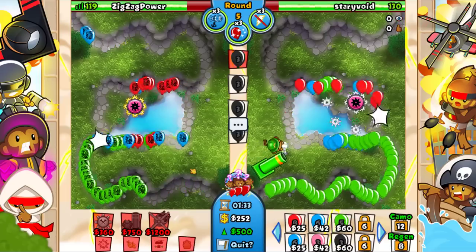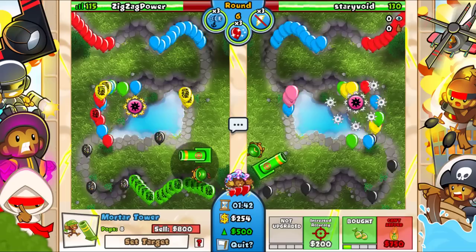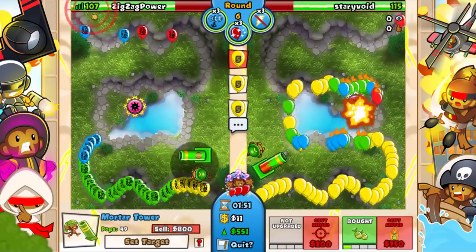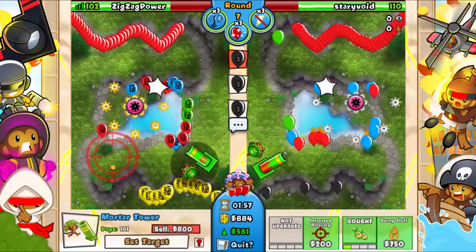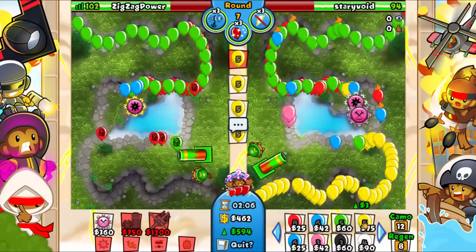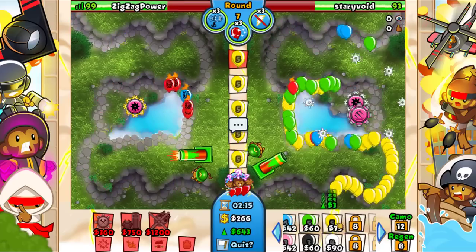I'm gonna send some spaced right now because we need the mortar and I'm gonna have exactly like two - three dollars left. Let's place that down, get some rapid reload going. Don't need the Bernie stuff yet - they already did have Bernie stuff. Let's just slowly go for it. There we go - beautiful, doing good so far.